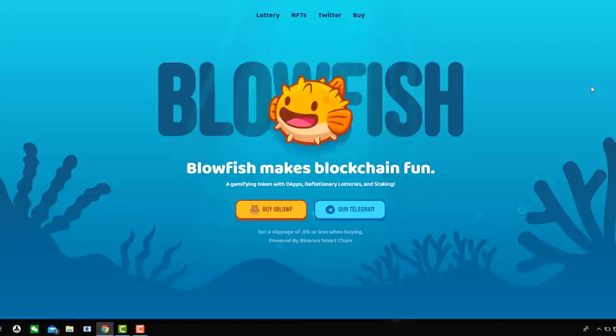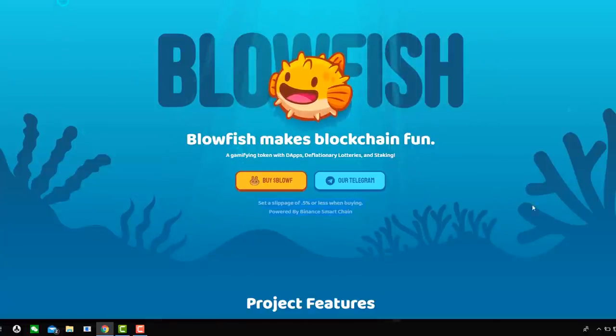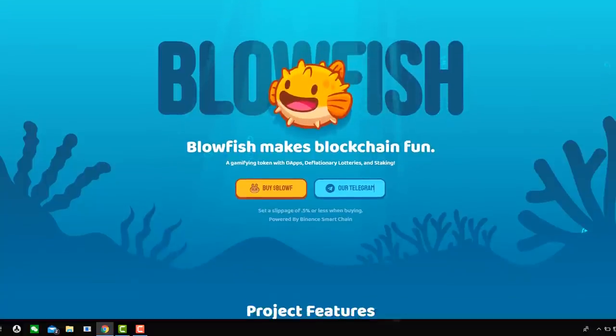So this is the project here — it's called Blowfish, and it's kind of like a blockchain game with lottery, a bit like CryptoKitties with NFTs. This one has been around since March and it's just starting to gain some momentum with NFTs about to launch. It says Blowfish makes blockchain fun — a gamified token with dApps, deflationary lotteries and staking. You can pick it up on PancakeSwap. Set your slippage to 0.5. I do want to say that I have a small bag of Blowfish, just so you know.